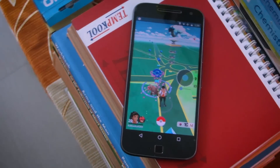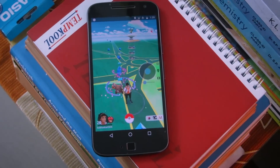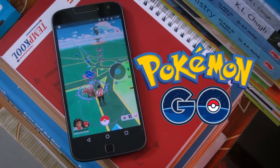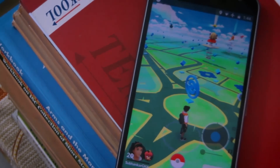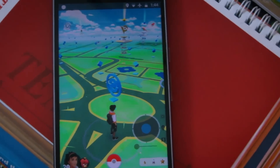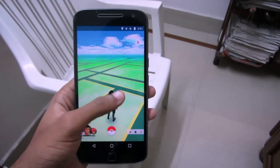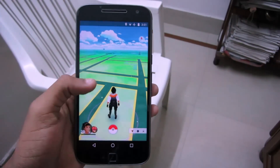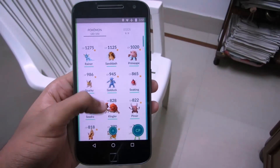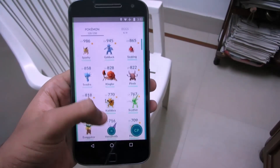Hey guys, I'm Shubhankar from Techrun Sketches and welcome to another video. In this video, I'm going to show you how to hack Pokemon Go on Android without root. This hack works on all versions of Android and on any Android device and all versions of Pokemon Go. The place where I live doesn't have any PokeStop for a mile, but I know a trick with which I can catch Pokemons from all parts of the world, and I'm going to show you how in this video.